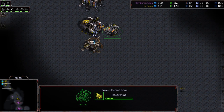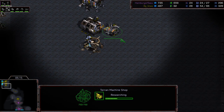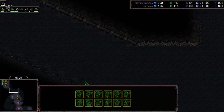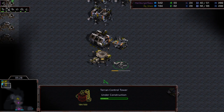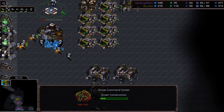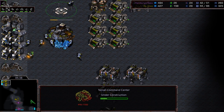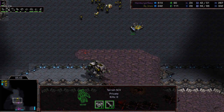Instead of committing, Vossi goes and builds an engineering bay and waits for his tank to arrive. His tank is a little bit late — about 20-30 seconds later than ideal — and siege mode is also slightly late, but the tank has to roll all the way to the front so siege mode will finish right when it arrives. He's got a starport finished up as well with a control tower being added on; it looks like he's going for a dropship first.